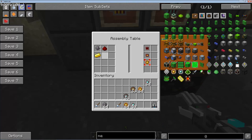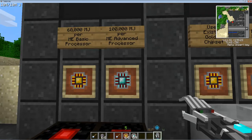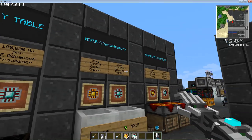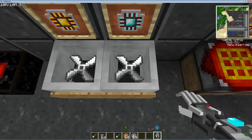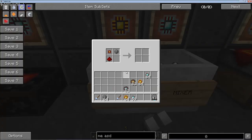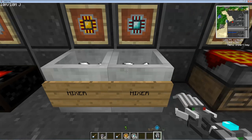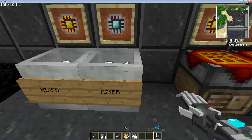The assembly table recipes are actually kind of simple: it's just silicon, some redstone, and some gold to make your basic processor. The assembly table recipe is the exact same except this time, instead of a gold ingot, we use a diamond — and that gives you the ME advanced processor. If you already have existing chipsets and you're using the Factorization mod, you can simply use a mixer. The recipe is: your existing gold chipset with a piece of silicon and a piece of redstone in this pattern will produce an ME basic processor. The same thing with a redstone diamond chipset produces your ME advanced processor.